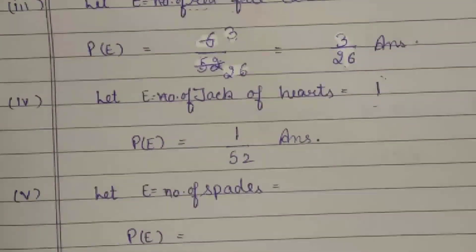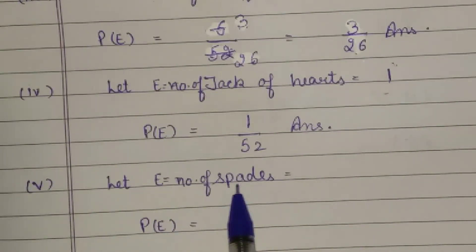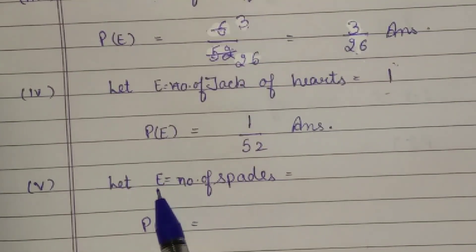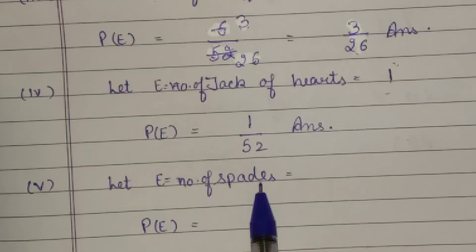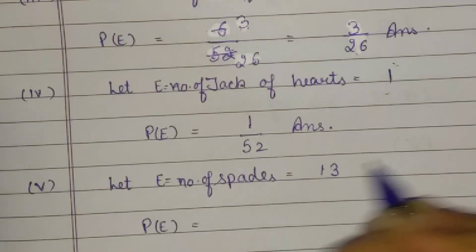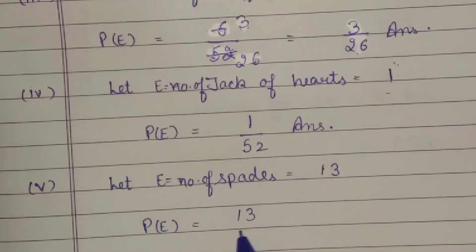Fifth part: probability of a spade. Each suit has 13 cards, so the spade suit has 13 cards in total. Whatever card we select, it falls within these 13 spade cards as a favorable outcome. So the probability = 13/52. Simplifying: 13/52 = 1/4. The answer is 1 by 4.